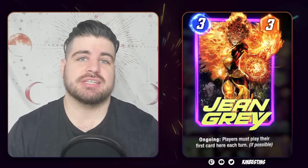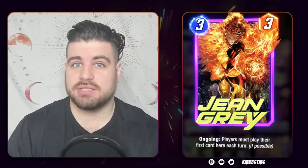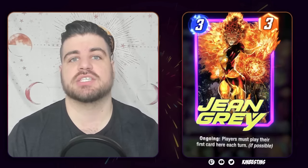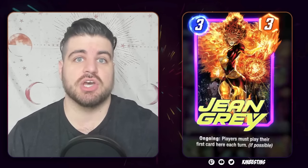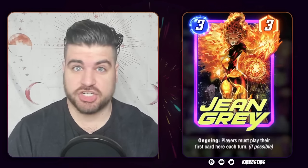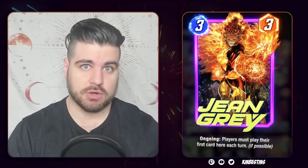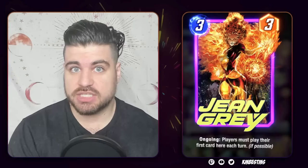There needs to be a lot of reasons to open a box — honestly, even if the new card that comes out is amazing, there still needs to be some other value in the box for it to be really good to open, because of the way spotlight caches work. And Jean Grey, I think, is a good card. I honestly think Jean Grey is good, but I do not think Jean Grey is great. She has a lot of utility, and you can play this card — it will do good things for you.